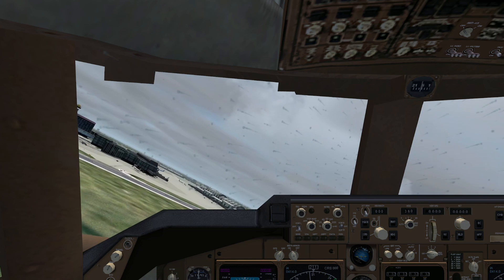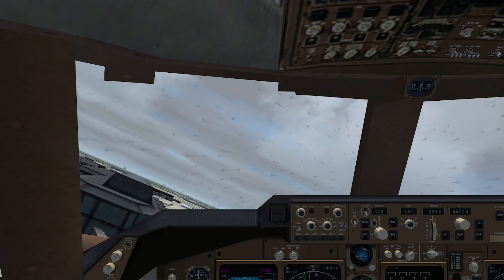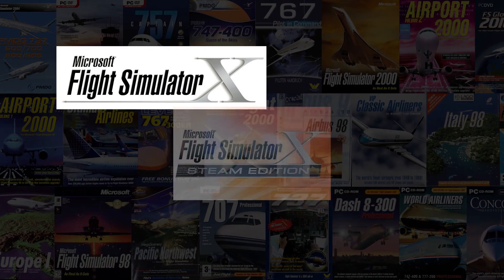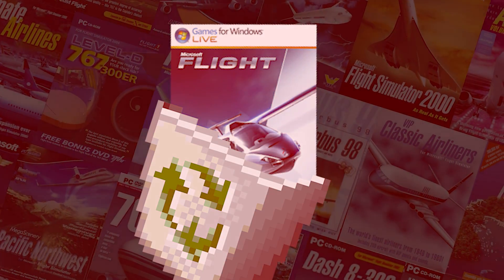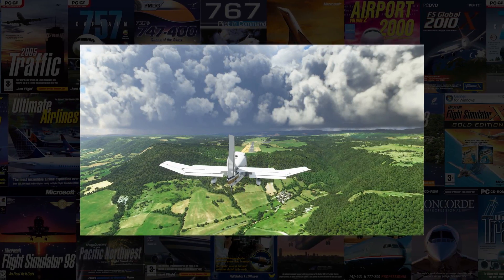Looking back, it is really impressive how good the weather can look in Flight Sim 2004, especially with some texture upgrades. And aside from some relatively minor changes, this system was basically used completely unchanged in every version of Flight Sim released — except Microsoft Flight, but we won't talk about that — up until Flight Sim 2020, including every version released by Lockheed Martin.